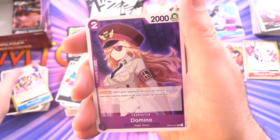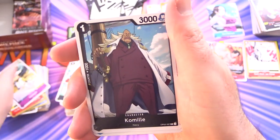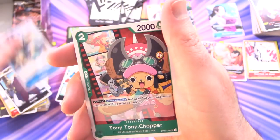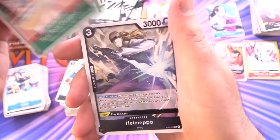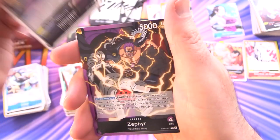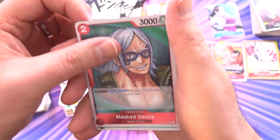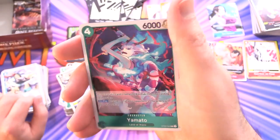Next up: Deathwink, Domino, Usopp, Soudeth, Kamil, Kabaji, and Tony Tony Chopper — good on you mate. Then Helmepo, another uncommon, Zephyr — a leader — and Mast Juice for the rare. And Yamato for the second rare.